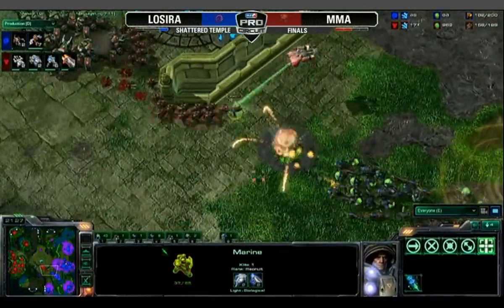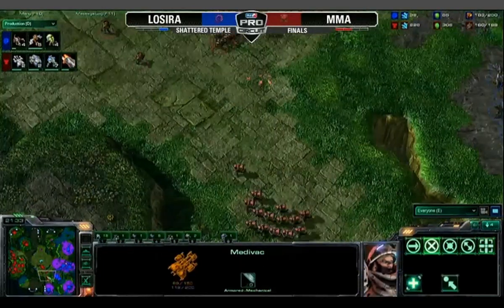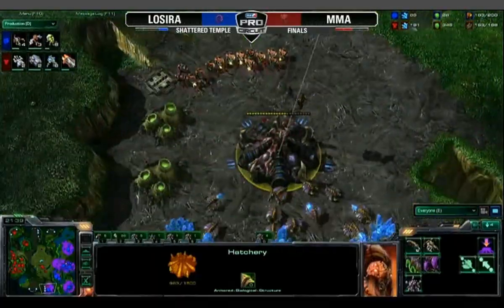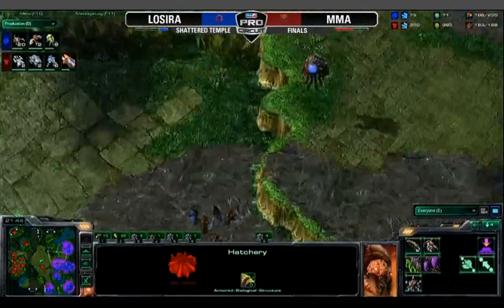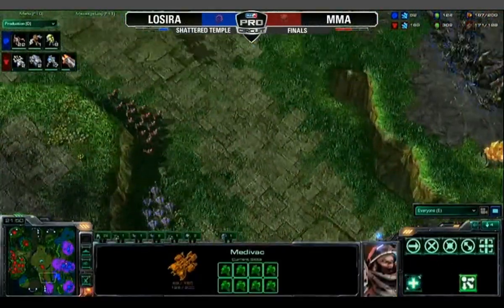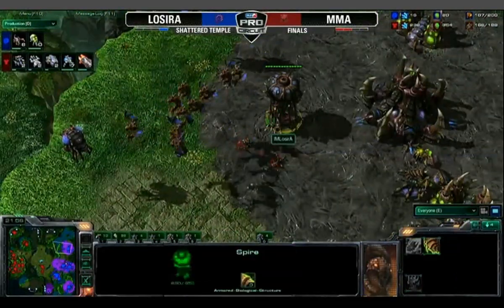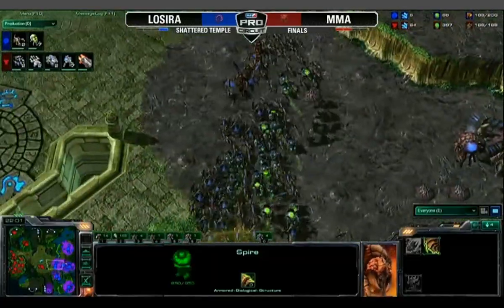LaCira correctly pulls back at the last second. There is another drop going off at the top. MMA delivering on his promise of aggression. There is the bottom expansion under heavy fire, and we see all of the Zerg units recollecting to deal with this drop going up in the main. The south expansion has fallen. We are seeing MMA — an aggressive mastermind — trying to find any possible opportunity he can, and it seems to be working.